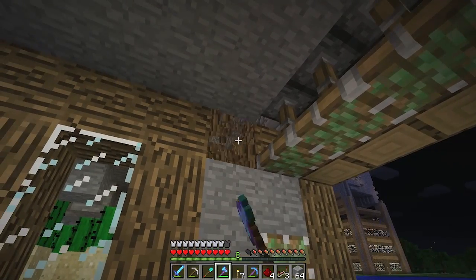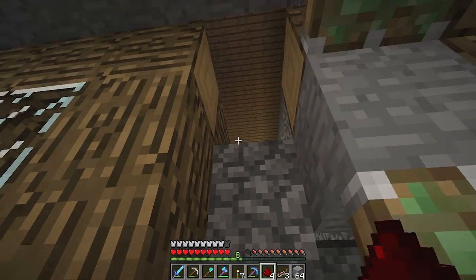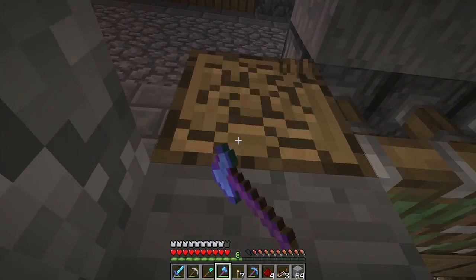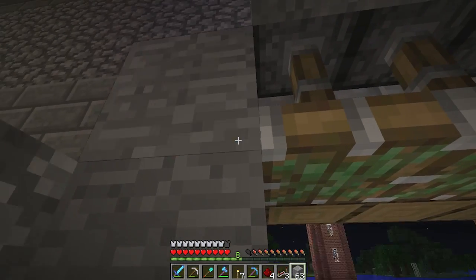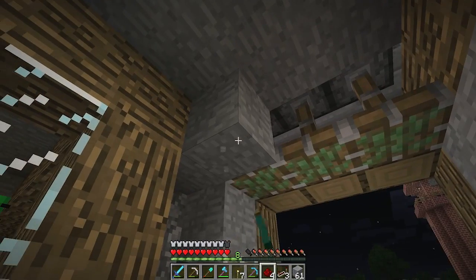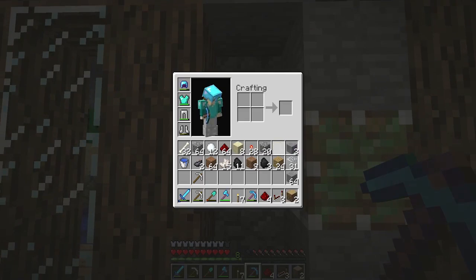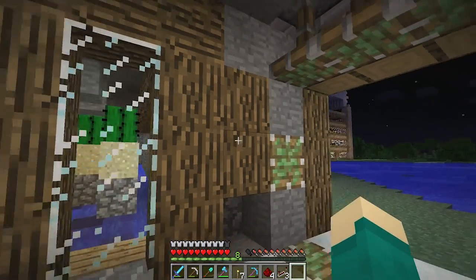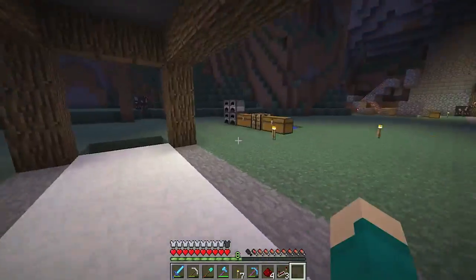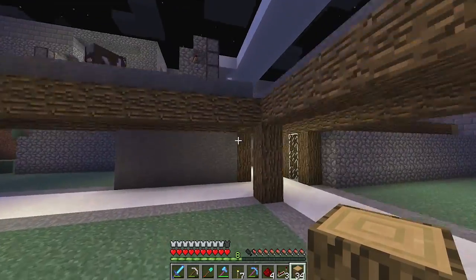I need to go get more stone — luckily I just smelted a bunch. I need a lot of stone for this project, and lots of wood too, but that's a different story. One thing I don't need is this wood right here. I can basically just go like this. I'm actually going to put wood all down here — it'll look a little weird, but I think it'll be okay, so we'll try it out.